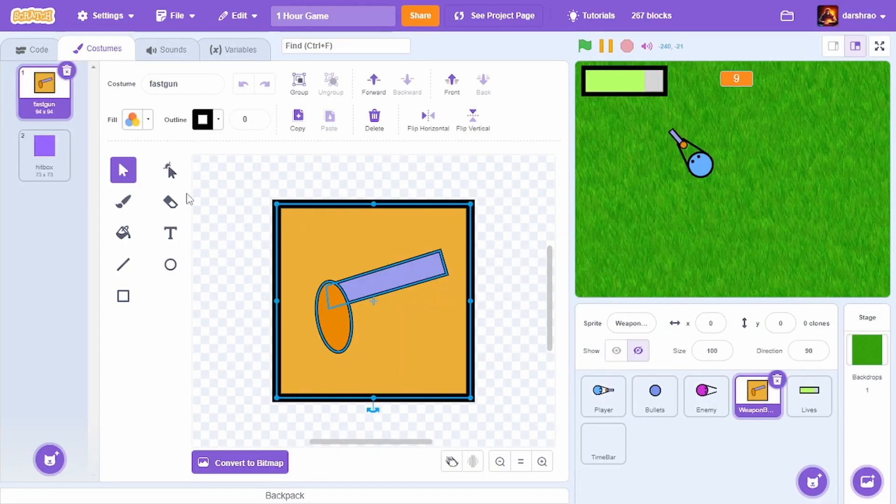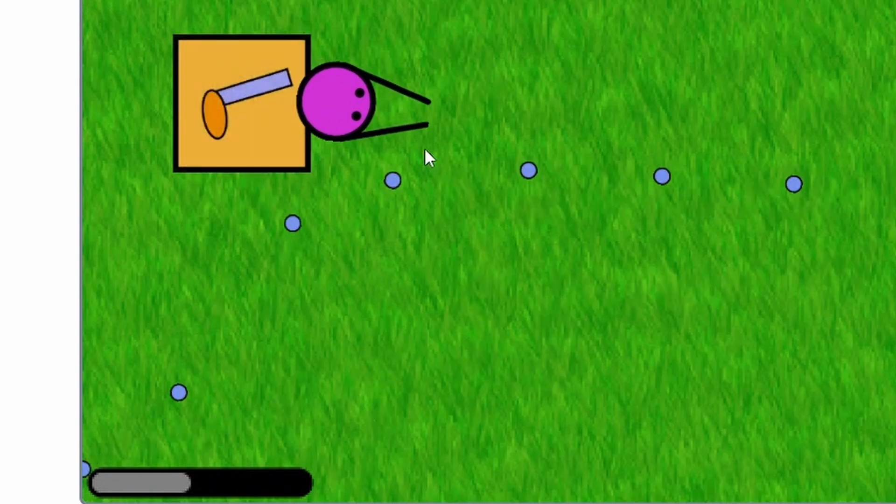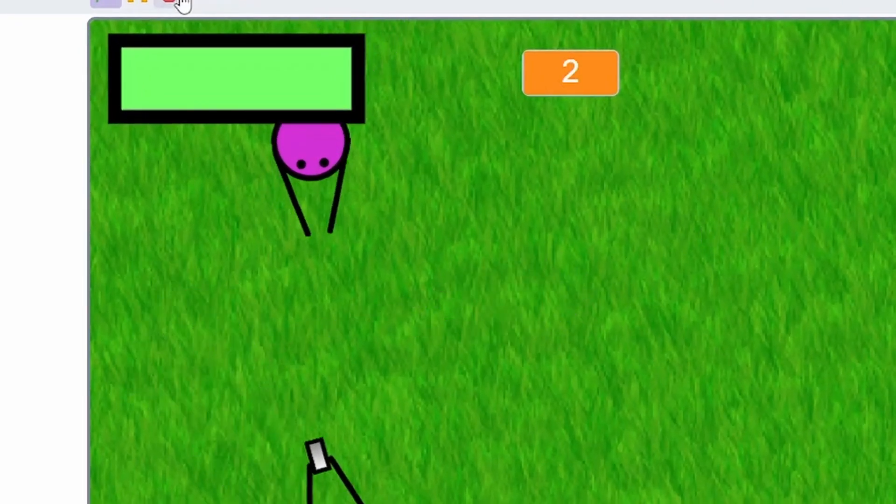Let me sum it up for you: I added a new type of enemy underscore system. I also added a new gun called the fast gun, which can be collected through a weapon box. I gave a time limit of 10 seconds for using that gun, represented by a time bar created using the pen extension. With the remaining time I made a lives system for the player — sadly I didn't have enough time to make a game over screen. Here is the final product of the one-hour game!